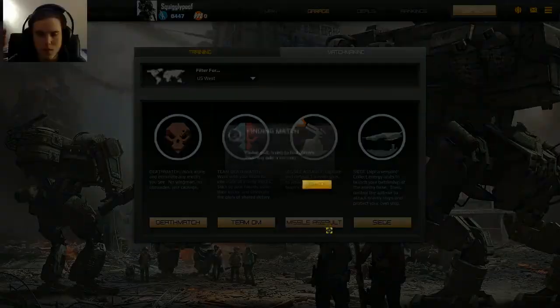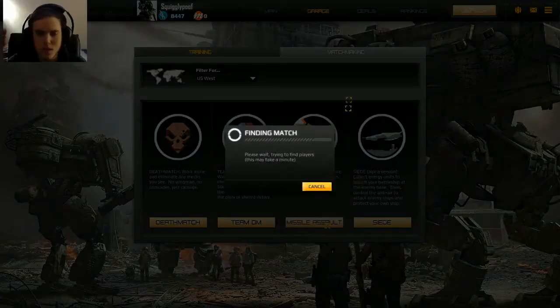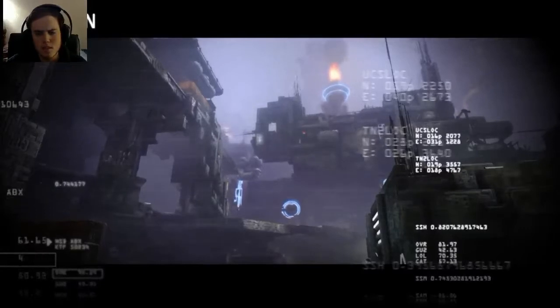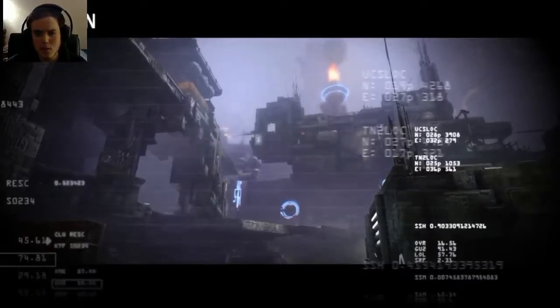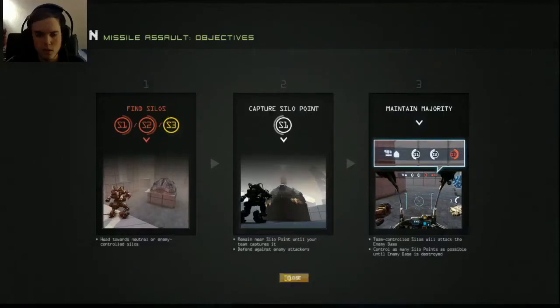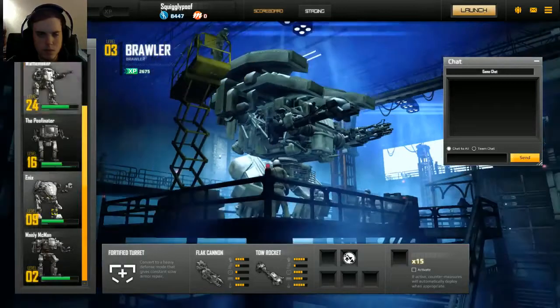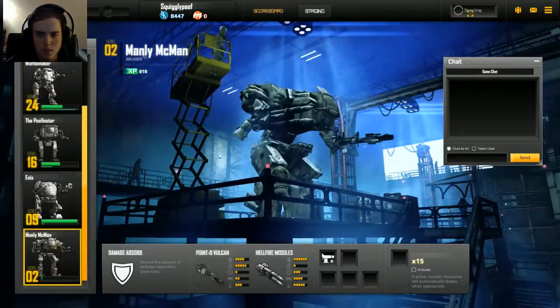I've only played a little bit with the Bruiser. We're going to play Missile Assault. His secondary weapon is Hellfire Missiles, which you normally have to lock on to targets for them to be effective. And it's sort of hard when people are moving behind cover. But let's see how it goes.